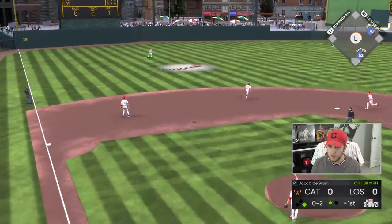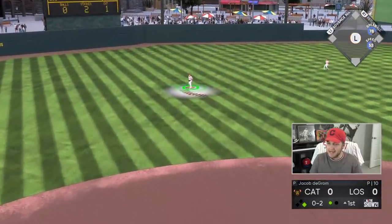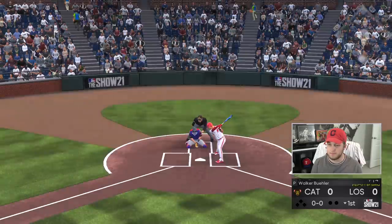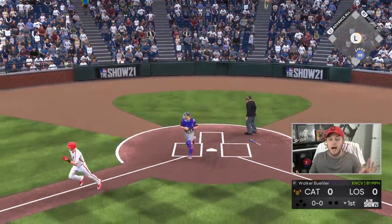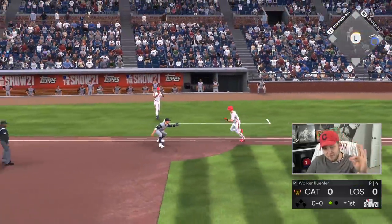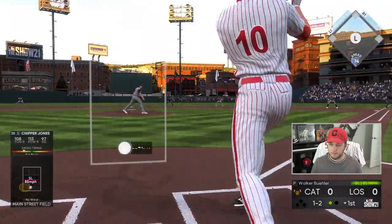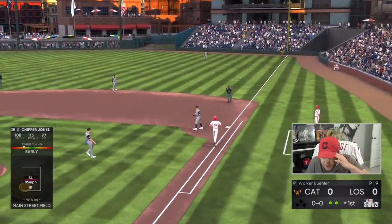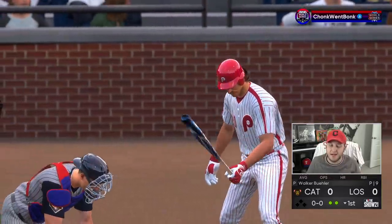Kyle Schwarber is flying out to Mike Trout — we have two down. Can I stop saying 'there we go'? Come on, brain, we can come up with new sentences. I deserve to be slapped in the face. Chipper Jones grounds out to his first baseman. I don't even know who that is — is that Pete Alonso? Oh, it's Joey Votto.